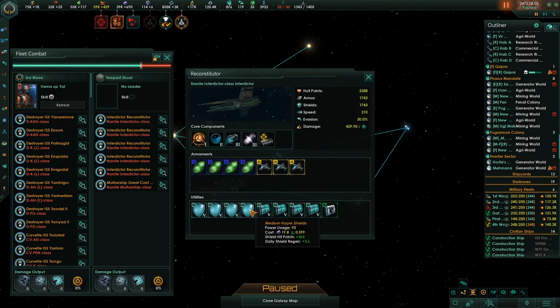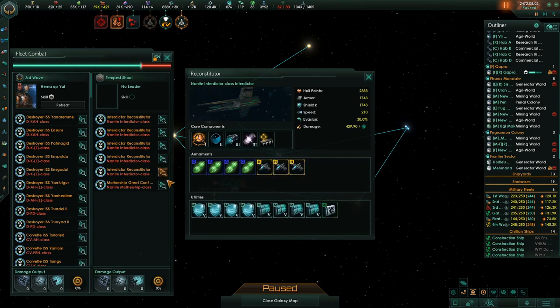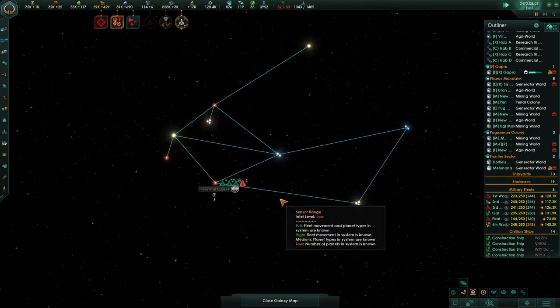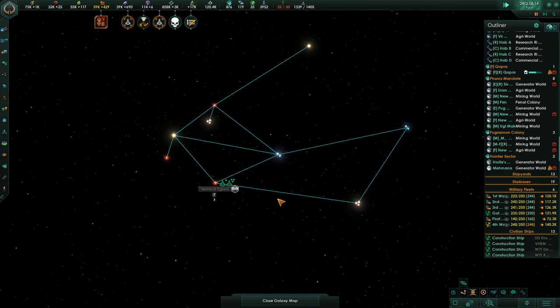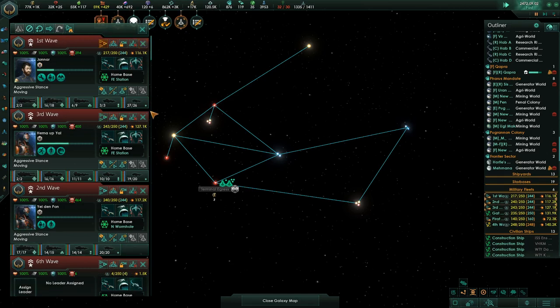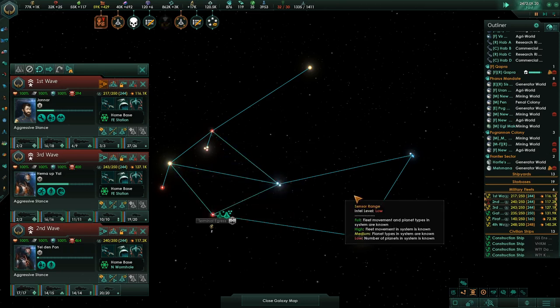What do these guys have? They have a mix of shields and armor, a bunch of armor-damaging weapons, and a bunch of fighters. The mothership thing has a whole bunch of fighters. Oh, destroyed — science ship lost, that's sad. We need to pick like three fleets. We need a fully crewed science ship to explore a system we have no intel on.